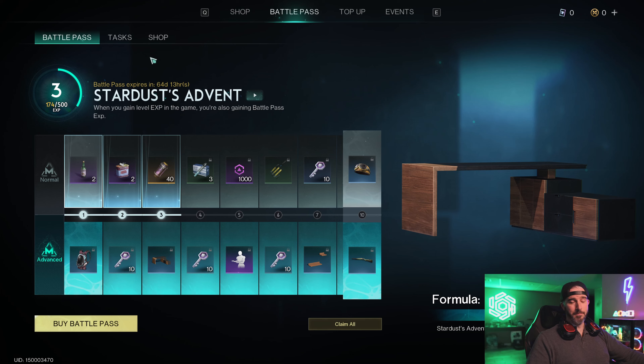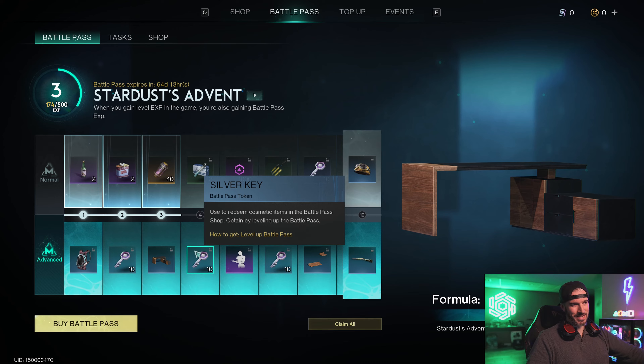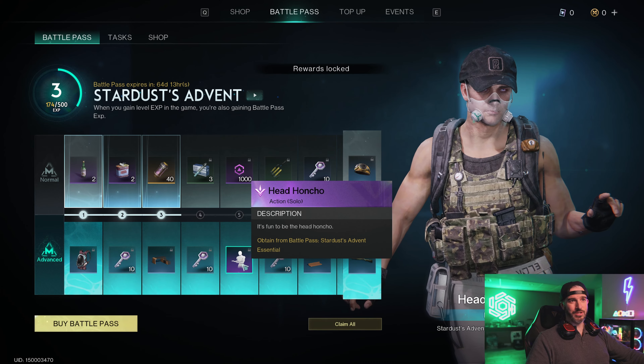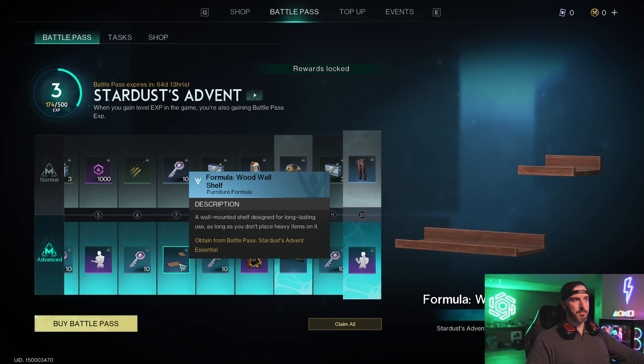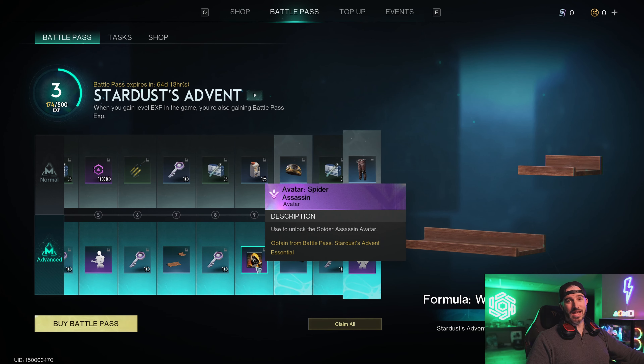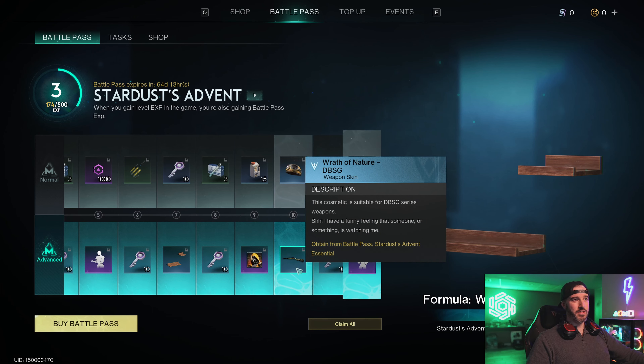We have the Head Honcho emote, more silver keys, and some modern wall shelving units. If you like modern decorations, this season's battle pass is perfect — pretty much all the furniture you get for free is modern themed. Moving on we have more keys, then the Spider Assassin avatar. If you get the premium bundle you get the whole unified set: the name badge, the avatar frame, and the avatar photo itself.